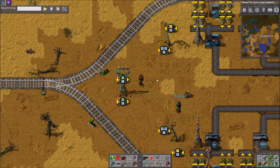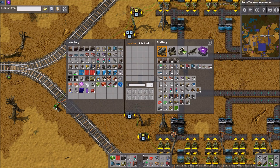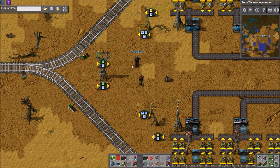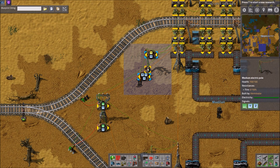It probably works best with the train set to leave when empty. That's a good point. I've had very similar designs to this, except done with about one-sixth of the combinators. Yeah, this can be simplified, but it does work.